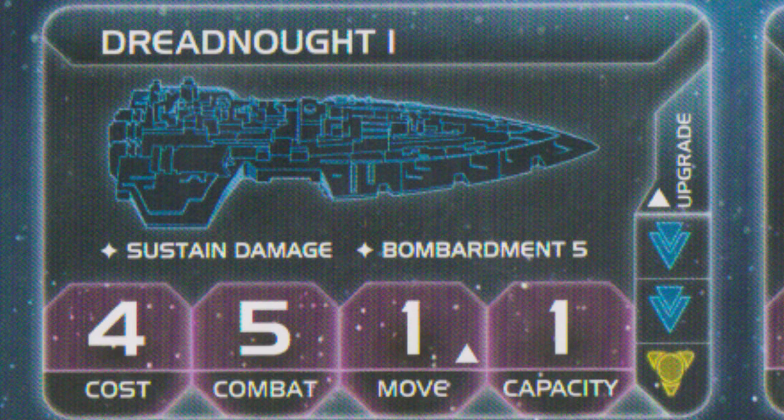The dreadnought starts with a capacity of one, which is nice if your fleet starts with one at the beginning of the game. When you upgrade the dreadnought, its move goes up to two — the most vital upgrade, just so it can keep up with the rest of the fleet. The bombardment roll also improves a little. Dreadnought 2 also gains the ability that it cannot be destroyed by direct hit action cards — there's an action card that can immediately blow up a ship that used sustained damage, and dreadnought 2 is immune to that.